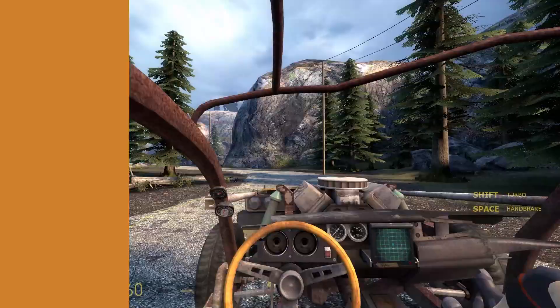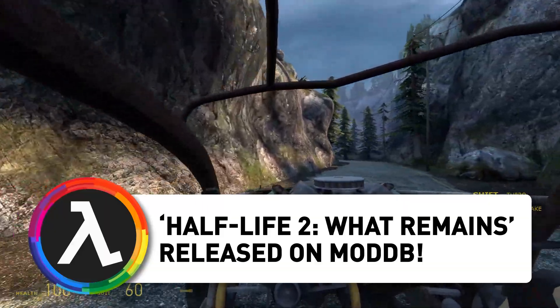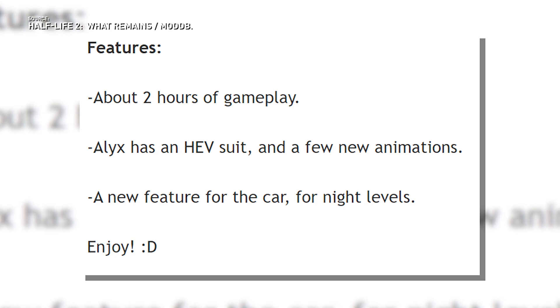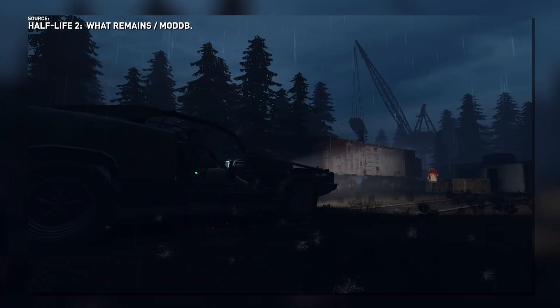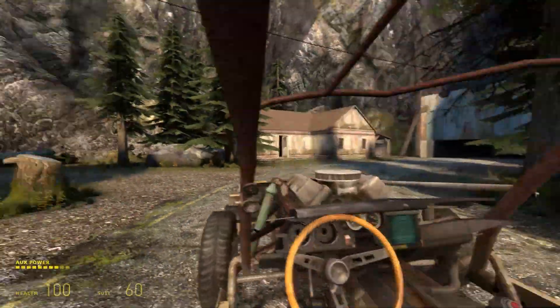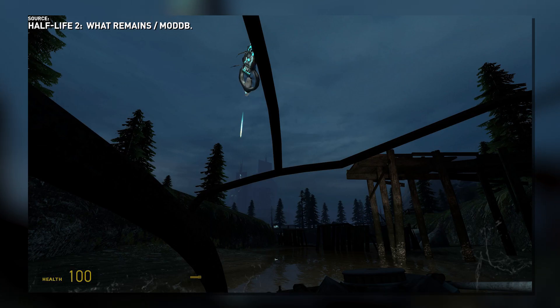Lambda Federation. We're starting this episode of All Things Lambda off with the introduction of a new mod that was released at the tail end of last month. It's called Half-Life 2: What Remains and it was mainly developed by just one person. Lumi Nickel spent about three years on the development of this Half-Life 2 Episode 2 mod. The mod features two hours of gameplay with night levels, and Alyx now wears an HEV suit of her very own. Since the mod runs on MapBase, which allows mods to make use of more advanced features, the car you'll be driving through its Episode 2-like environments has actual functional headlights, meaning you'll definitely be driving through those night sections.